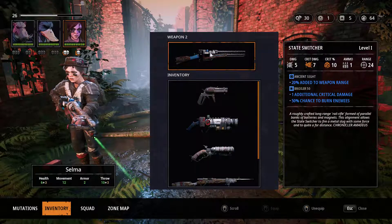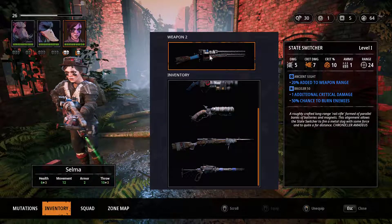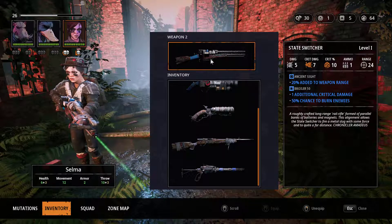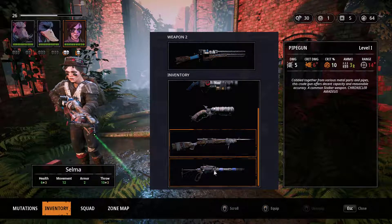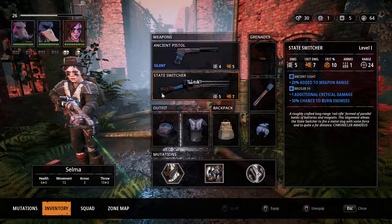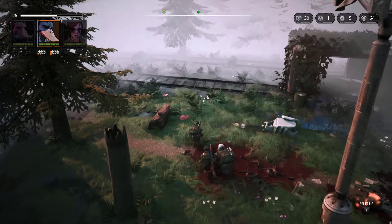The State Switcher could be something I swap - it's got less range. I kind of like having the 20 weapon range, plus one critical damage and a few percent chance of burning on that weapon. Putting the mods on this weapon would make it even better. When we get back I might have to swap weapons, and let's give you a new molotov because we used one.